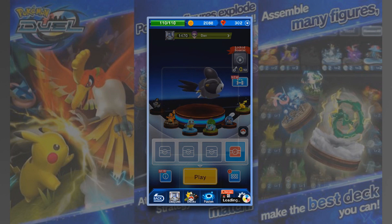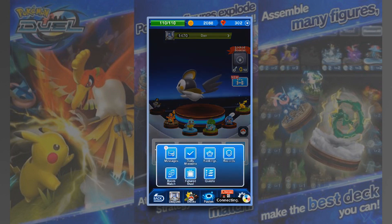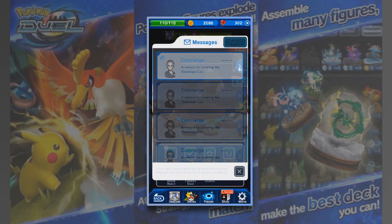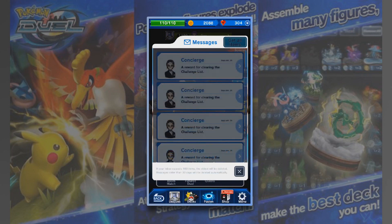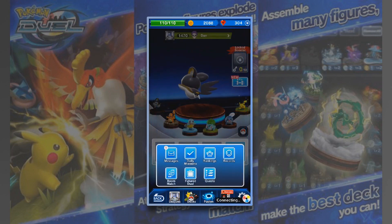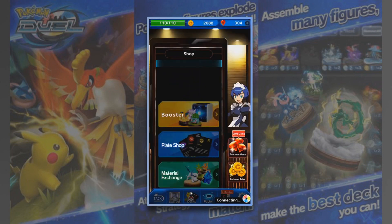What I might do is go to the shop and see if I can get any more. I've got a message here so I might be able to get some more red gems — which would be nice. A reward for completing the challenge list — two more gems, thank you very much. If you go through the quests and the challenges, you can get gems as a reward for doing them, so you don't have to buy them, which is nice.